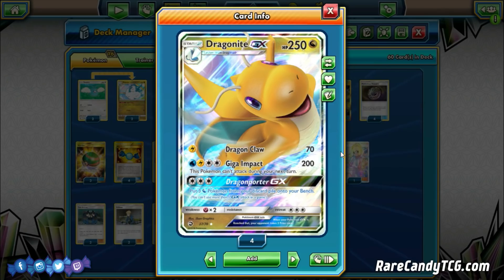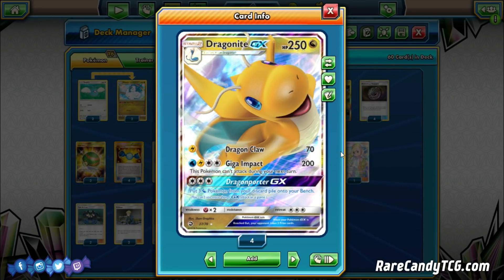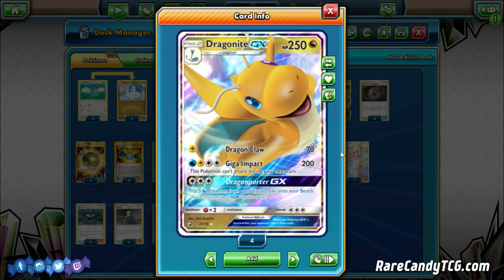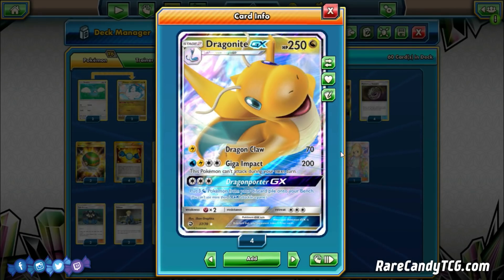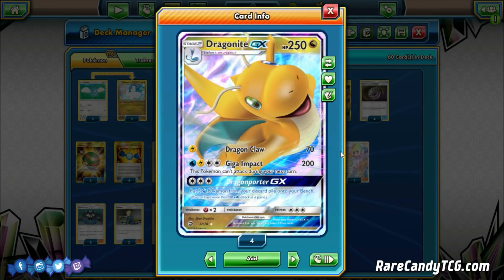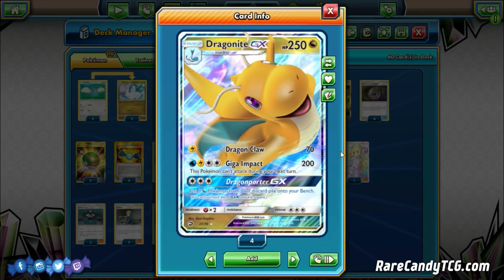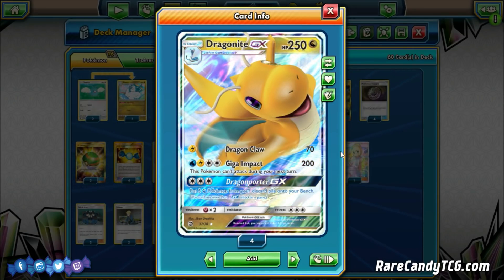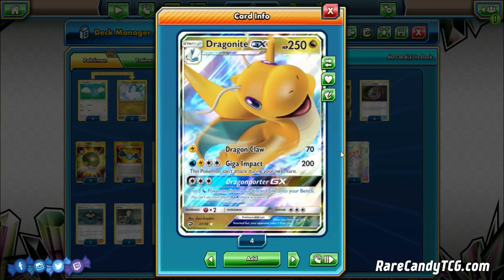The first attack is Dragon Claw — for a single Lightning Energy, it does 70 damage. It doesn't seem too impressive, but with a Choice Band you hit for 100. We also run the Altaria from Dragon Majesty, so we can push those numbers up a bit more to ensure we can take two-hit knockouts on basically most everything in the format. Dragon Claw is actually the main attack we're focusing on.